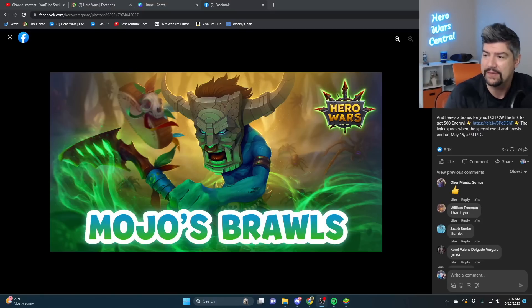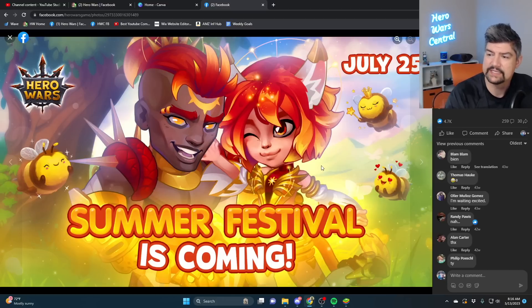The next set of skins coming to Hero Wars Facebook and Web is going to be late July when Summer Festival happens. Summer Festival is the next big event, and there will be three new solar skins. So you have a little bit of a lull between now and then on spinning skin stones — end of July is the next set of skins.